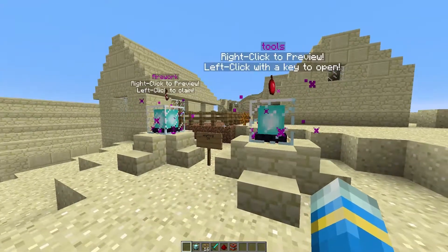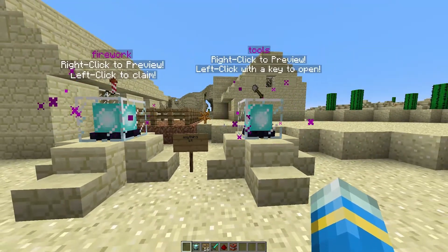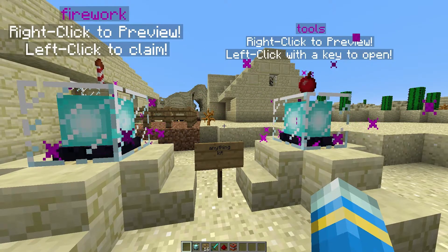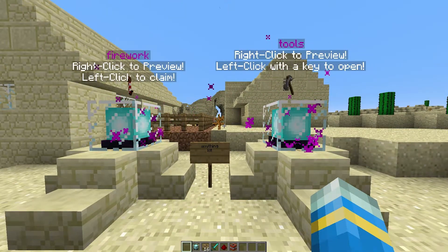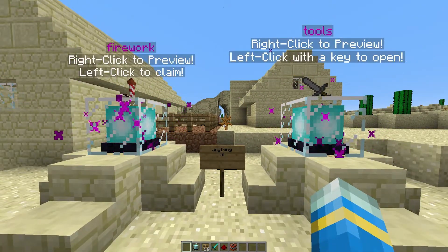This is a fantastic plugin with a ton of features including previewing kits, buying kits, changing kits with an easy GUI, and using crate keys to purchase kits. First we're going to have a look at the commands, show you how this works with the beacons — a very awesome feature — and then look at the config file at the end.